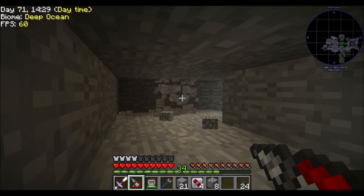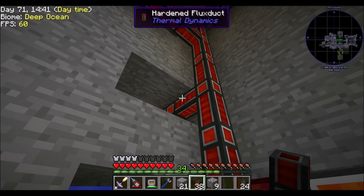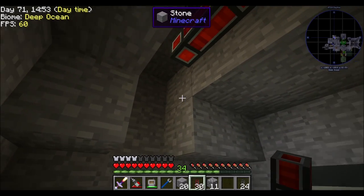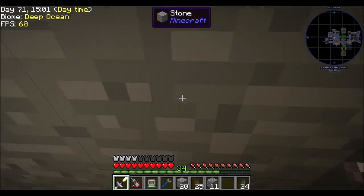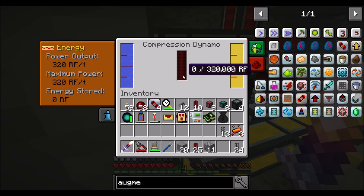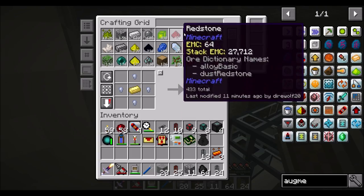I made some hardened redstone flux conduit, because that can transfer 4,000 RF a tick. I just wanted to have the next tier up and running - it was just a little bit of Invar, which is easy enough. Now we can drain your power pretty quickly and fill up this guy. That's going to be a decent bit of power - a good power production line. The refined fuel is going to produce a hefty amount of power; we just need more coal.